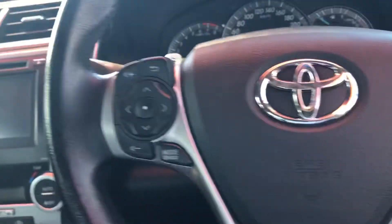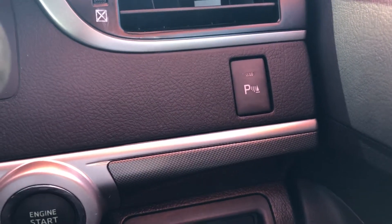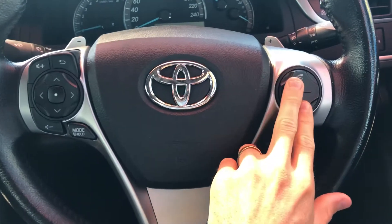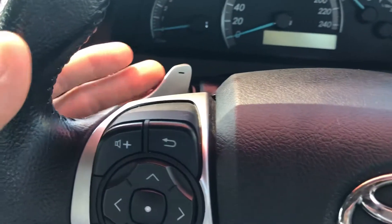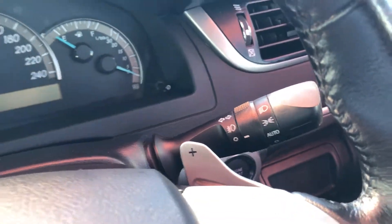A few nice extras on the interior for the Atara. We obviously do have your push button start. This button here gives you reverse sensors, so you have a reverse camera along with the reverse sensors — you can turn them on and off with this button. Multi-function steering wheel in excellent condition. Bluetooth streaming — you can answer your mobile phone all from here. Radio controls, cruise control just here, and you do have your paddle shift as well. Pull those little paddles towards yourself and that will change the gears. Automatic headlights here as well, so they'll turn on and off for you.